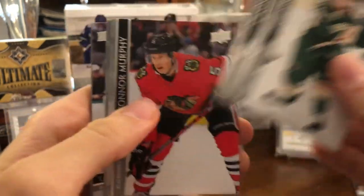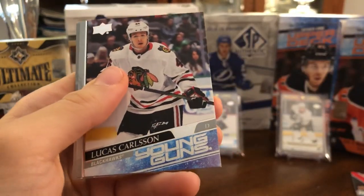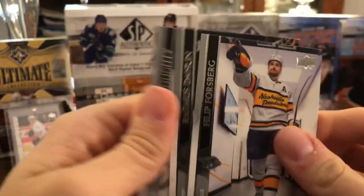We have Jared Spurgeon, Charlie Coyle, Connor Murphy, Nick Suzuki, and Lucas Carlsson Young Guns — Lucas Carlsson on the Blackhawks. Then Phillip Forsberg, Rasmus Dahlin, and Drew Doughty.